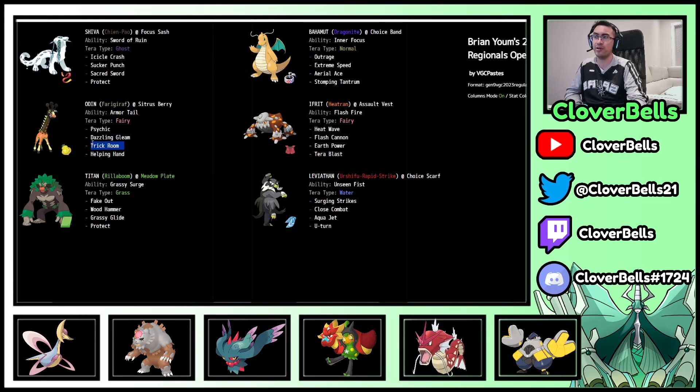Furret has Trick Room along with Helping Hand — sometimes you'll see Imprison Trick Room depending on how the player wants to play. Helping Hand with these Pokémon will have them do so much damage. Look at how much priority you have: four Pokémon with priority moves, and here's your Trick Room setter to deny opposing Trick Room. Pretty cool team from Brian — his adaptation of this archetype.